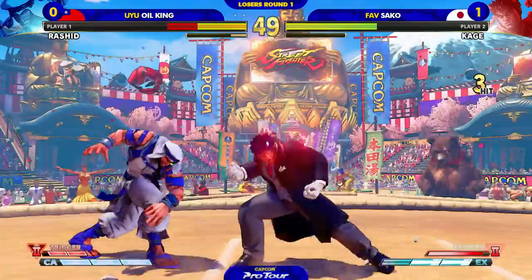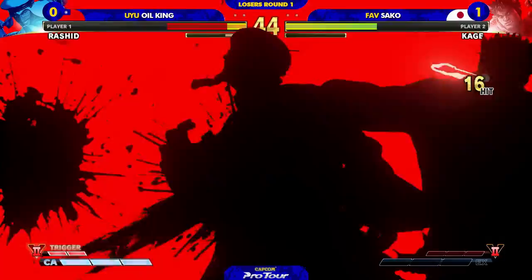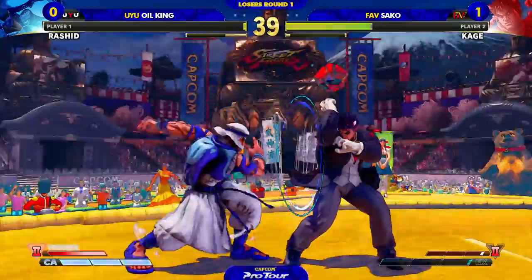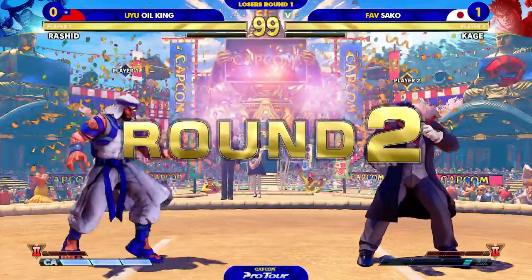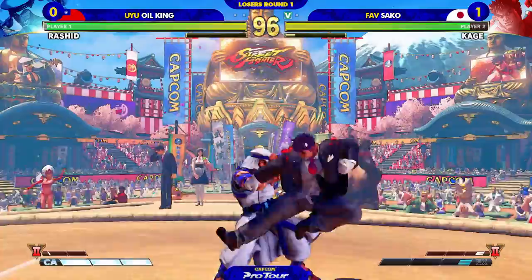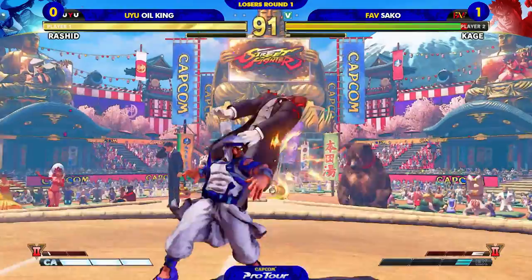It's guaranteed damage. Is he dead? Nah, he's not dead. You've got a free dash in. Activation from Oil King — he just wants to buy some time. You try to stagger the pressure. This man is looking educated right here. Knows the match, he's been here before. Especially if he's picking a character like Kage right now against the top tier — for those saying that he's the best character. What a block on that cross-under right there, Sako.